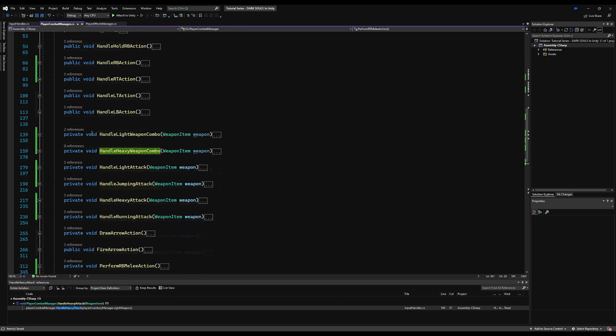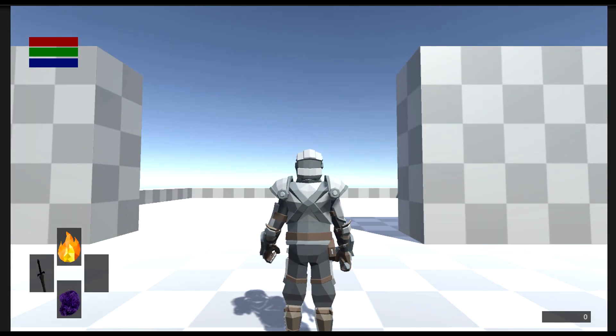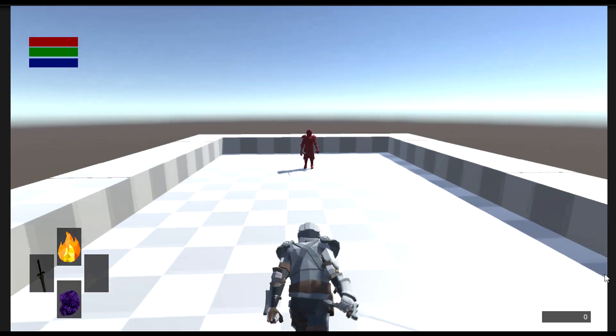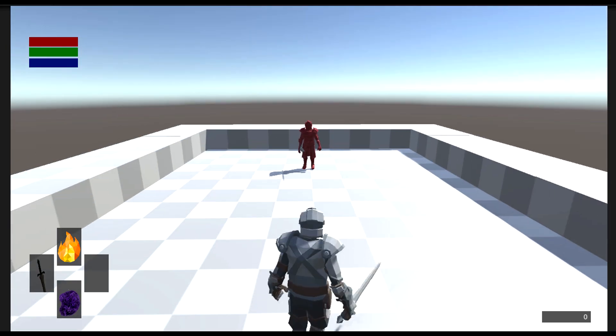All right, now if I go into the game and hit play — if I run at the sky and then hit the heavy attack button while sprinting, I should do a jumping attack. Yes! There it is — excellent! That looks fantastic.